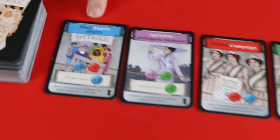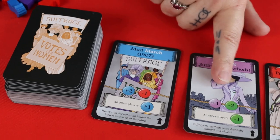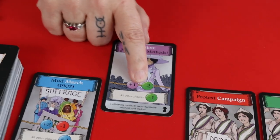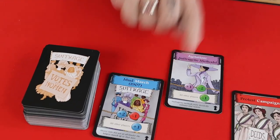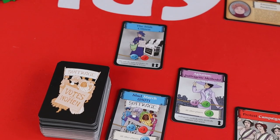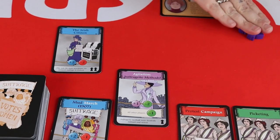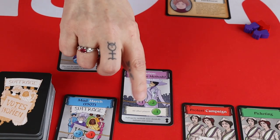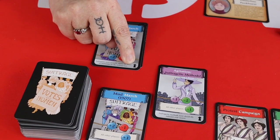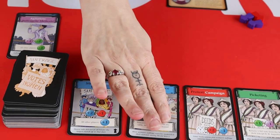I'm going to take the card 'Agitation: Suffragette Methods.' This has a plus one in purple and a minus two in green. I turn over the number of cards shown — plus one purple means I get two purple suffragettes. The minus two green: I have no green so I can't lose any, however all other players are minus one on green, so I turn over the top card and all other players would have to lose one green suffragette. I've now played that card, it goes in the discard and I refill the row, and play continues.